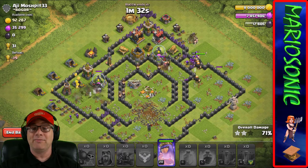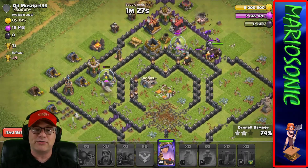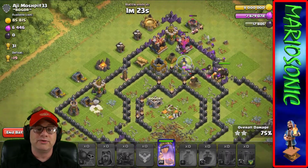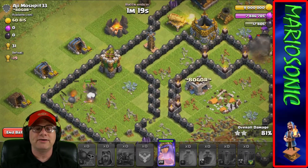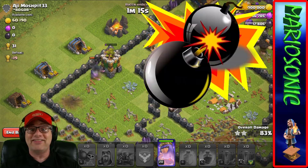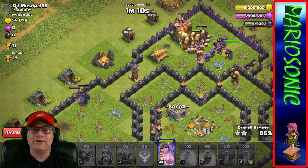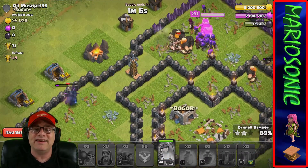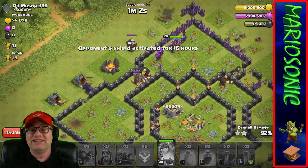All the defenses are starting to crumble - it is going down! Mayday mayday, this is madness! We haven't raged up our queen yet. We got a bomb tower - will the PEKKA take it down? A big bomb just went off in the PEKKA's face - boom! There's a hidden Tesla. We better rage up our queen to take out this last cannon and hidden Tesla.